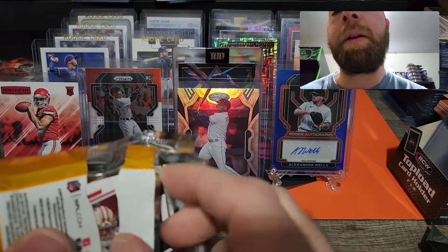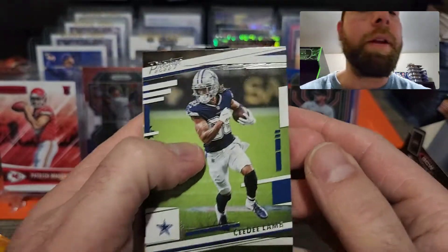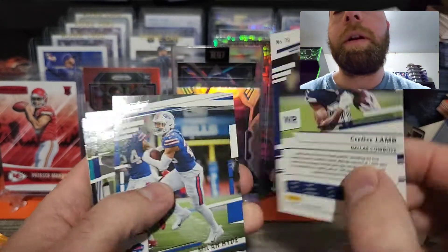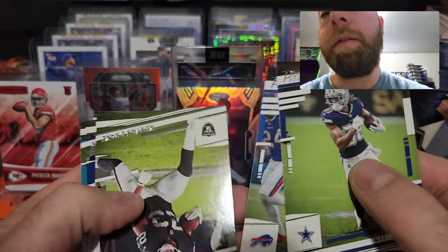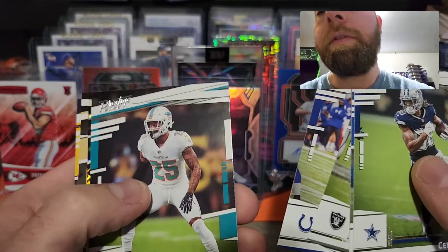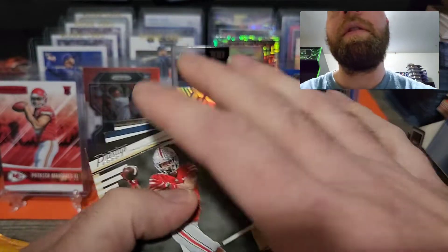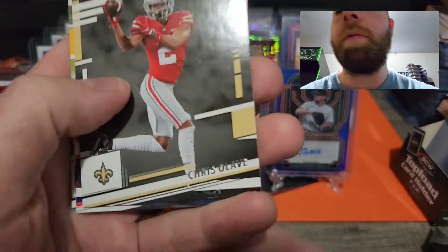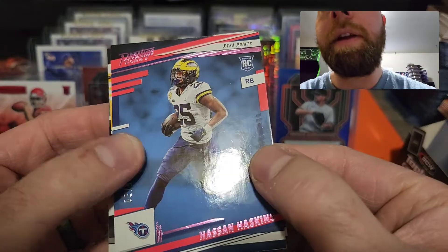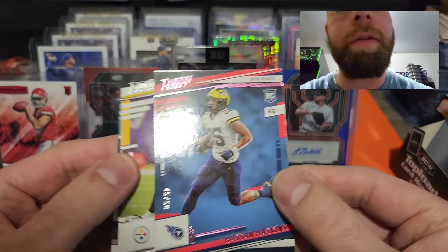Pack one opens real easily. I do like the diamond parallels I've seen — those are really sweet. There's the front and back — it's CeeDee Lamb, pretty basic back. We got Micah Hyde, Kenyan Drake, DeForest Buckner. We see our first diamond. Xavier Howard. We did get a Chris Olave rookie card.